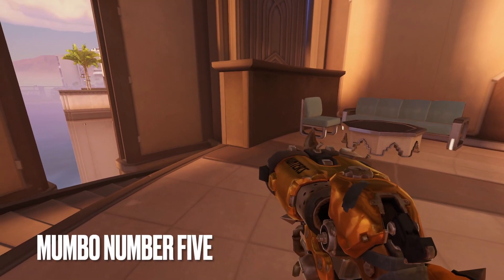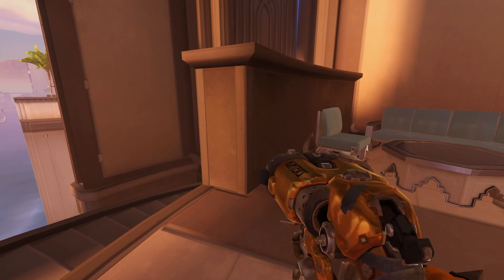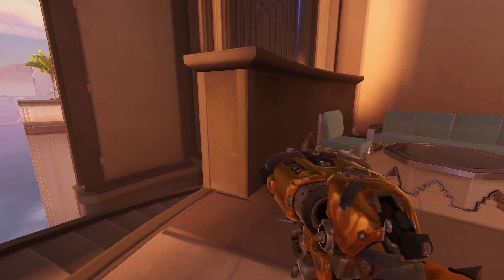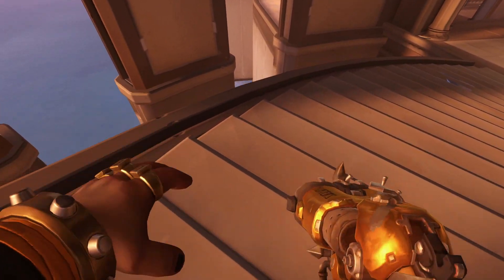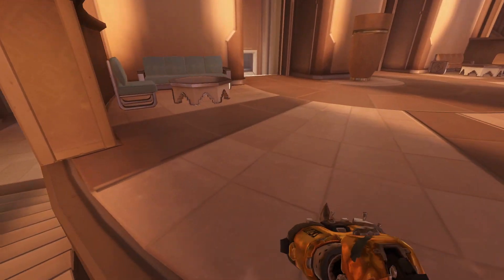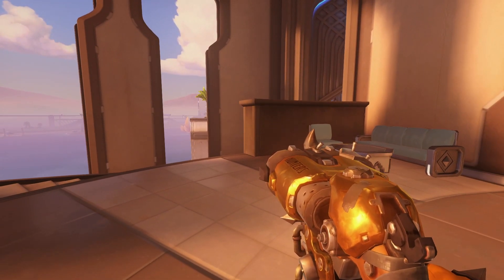Spot number five is on Oasis University. After winning a fight, playing around one of the side angles as Hog is usually the play. If you play around the edge side, the stairs are a good position to secure some environmental kills. You're able to back off to the windows after securing a kill so that your team can follow up on healing.